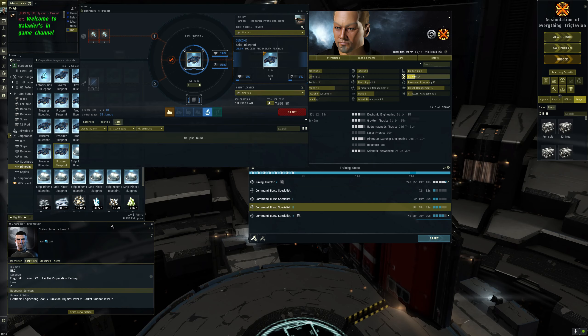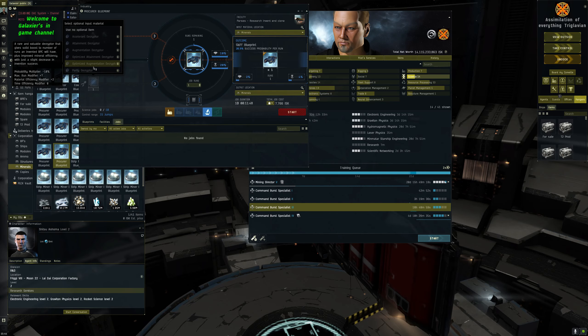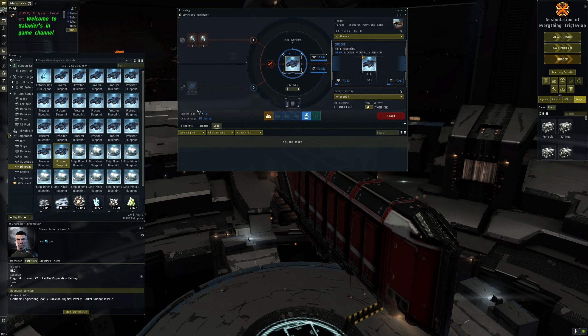That's where you get your data cores from - specific research agents. Occasionally you'll have to do an actual physical mission for them but most of the time it is passive research point generation, which I'm going to do a whole video on to show exactly how it all works. Or if you can't be bothered with that you can just go to the market at trade hubs and buy the data cores there. You then bring those data cores to where you've got your blueprint.